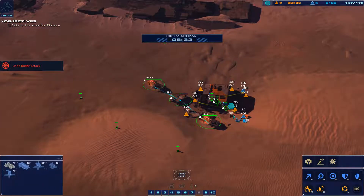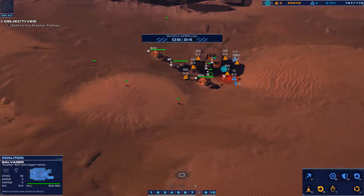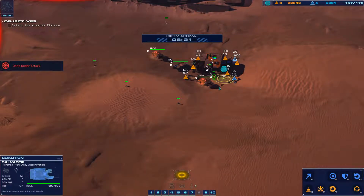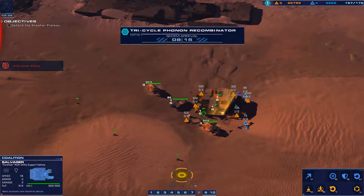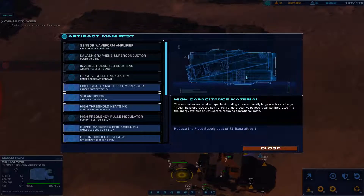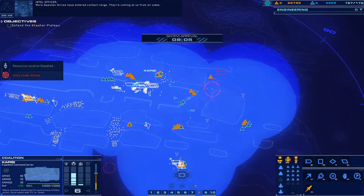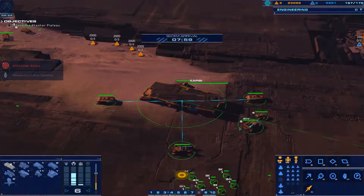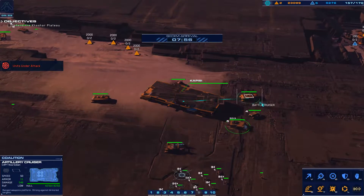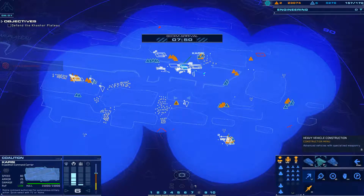We have one more bulkhead left. The Gaussian are starting to push up the center now. What did we get? Capici production efficiency — I guess it's all right. More Gaussian forces have entered contact range; they're coming at us from all sides. I got logistics finally, so that's something. Our battlecruisers are out, so is our support cruiser. I'll make some assault cruisers, and with the remaining, another railgun.